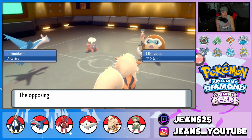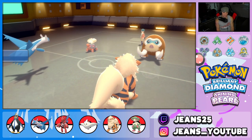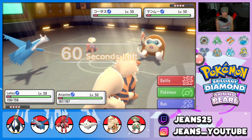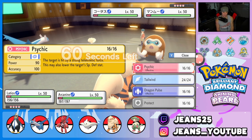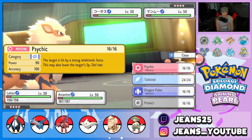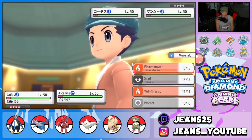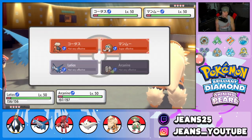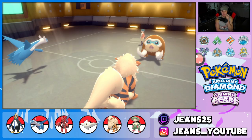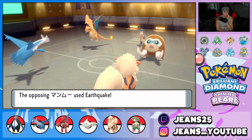We have Intimidate and Oblivious is going to block it. I could burn Mamoswine or double down into it. Let's set up Tailwind — I could go Dragon Pulse or Psychic; Psychic is a little bit better. They know we outspeed, so if he wants to go for an Ice Shard or Icicle Crash that's fine. Going for a nice Psychic, and we'll just Flamethrower down onto Mamoswine. Latios can eat an Ice Shard.